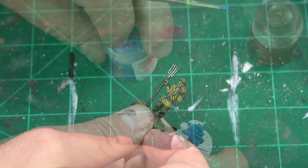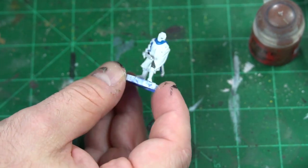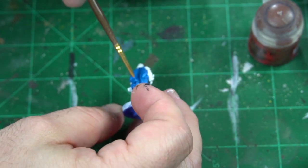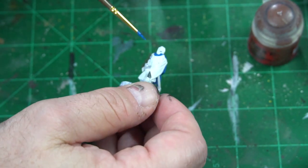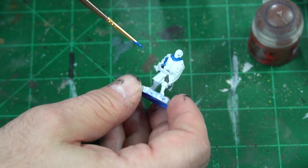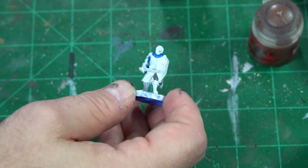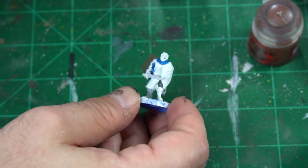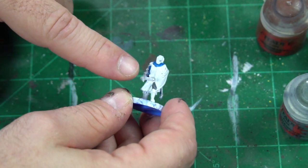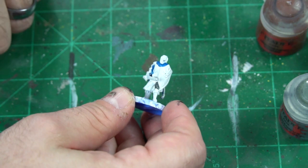Now let's finish up the knight. I decided to take some Caledor Sky for the cloak, and I wanted to try to stay true to the picture. I'm using Mechanicus Standard Grey as the in-between color, and then we're going to try to work everything with some golds and armor to really make that shine. Just bear with me — it doesn't look like much right now but you'll see how it all comes together.